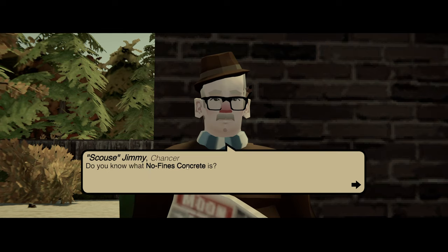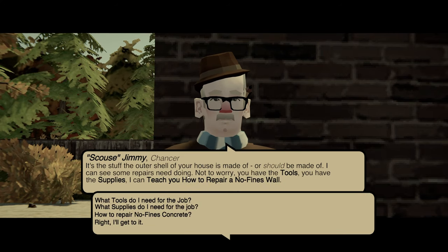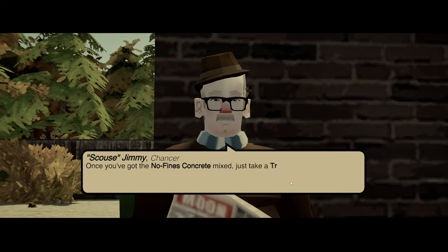No-fines concrete is the stuff the outer shell of your house is made of, or should be made of. I can see some repairs need doing. Not to worry — you have the tools, you have the supplies. I can teach you how to repair no-fines walls. People tell you there's a correct duration for the mix, but I just tend to chuck a load of each in there, which is usually fine. Once you've got the no-fines concrete mix, just take a trowel, load it up, and start adding it to the no-fines frame.